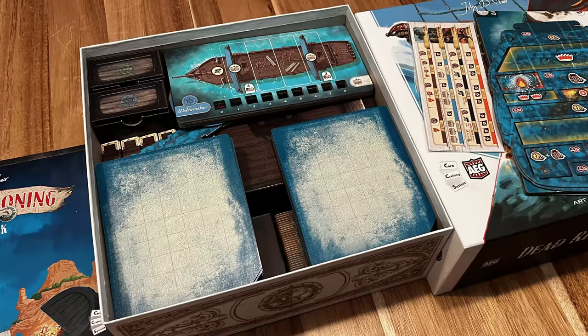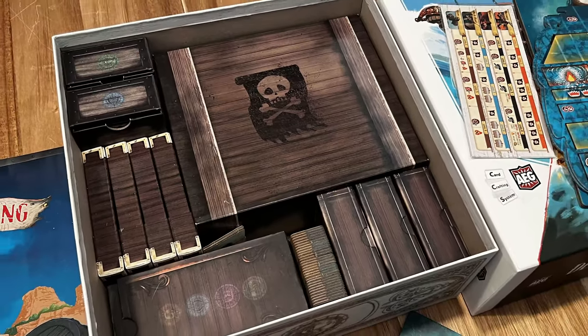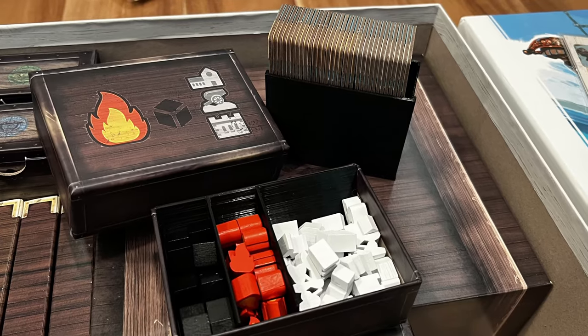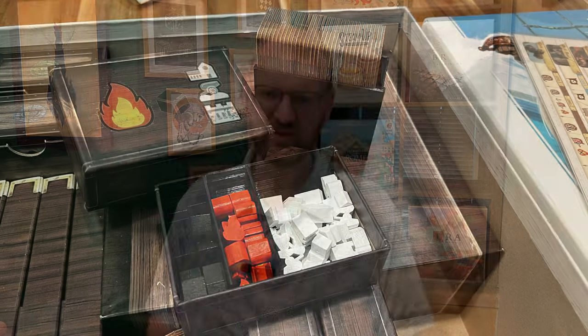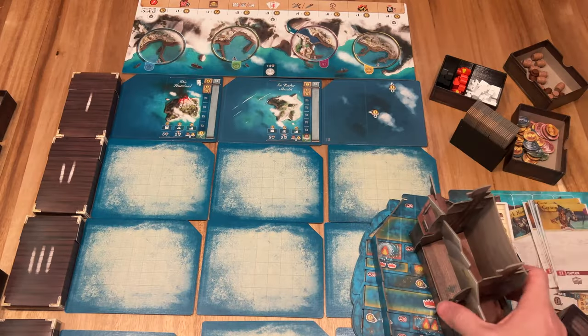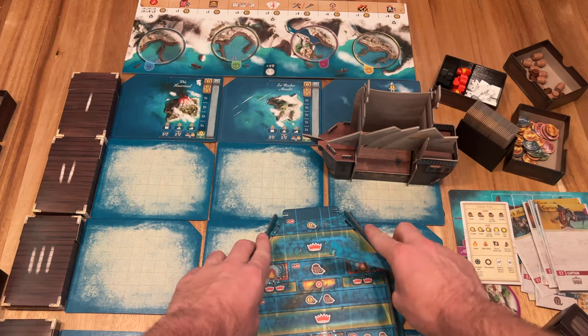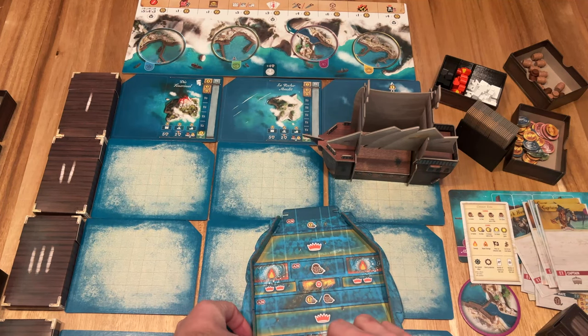Everything is really nice and organized inside the box — everything has its own containers. I've actually also done some upgrades to my box with some 3D printing so that I have a spot to hold the ship upgrade tiles and a spot to keep all of the resources separated for the ship damage, the buildings, and the cubes that you're going to use on the merchant battling.